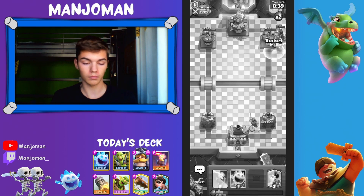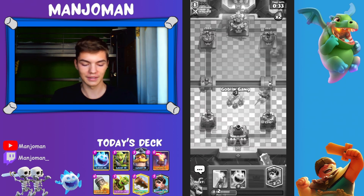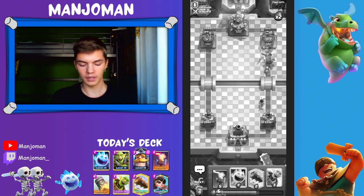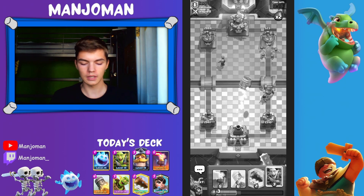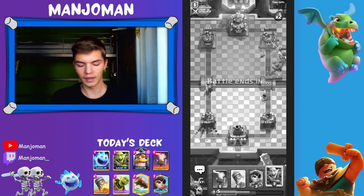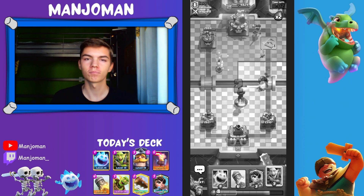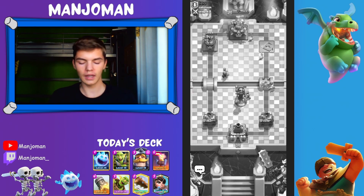If he plays Barbarian Barrel in the middle he'll miss one of the Goblins. I play Rocket and get massive value from it every time. That's the thing — whenever I play against classic lockbait I always forget they have a Rocket for sure, so I can't play units behind my tower. Then I kind of forget and play like my Hunter behind my King Tower, and my opponent just plays the Rocket. But in the meantime, we won our first match pretty easily!